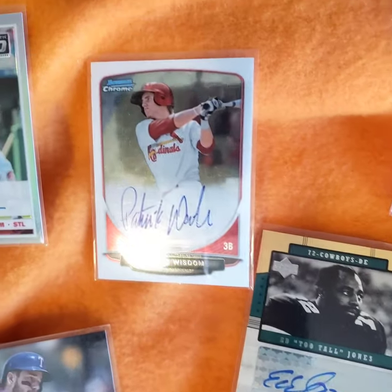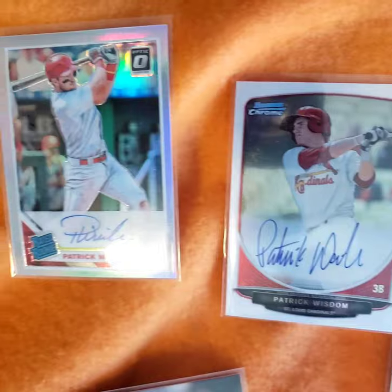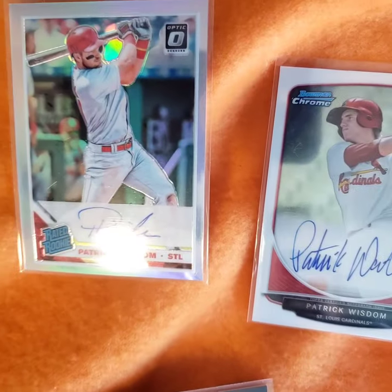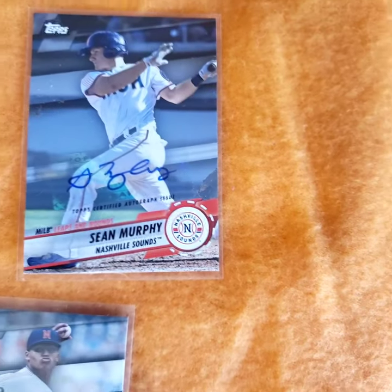There's Patrick Wisdom - big bopper, got him from the Cardinals. Was a Sound last year. Put up big numbers in the light area of Texas. There's a Bowman Chrome, Optics autograph, Stadium Club. Here's Sean Murphy - he was the catcher last year.